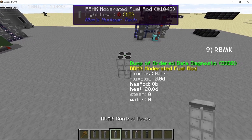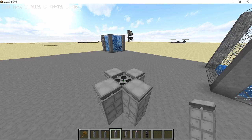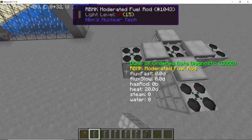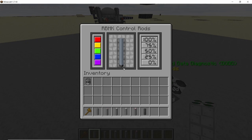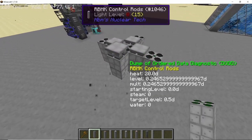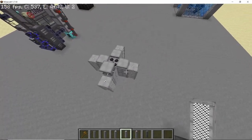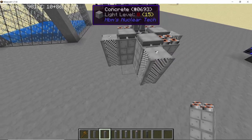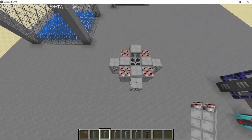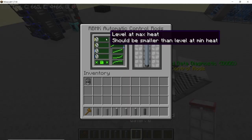Next up we have the RBMK, a reactor that deserves a video all on its own. Placing control rods is crucial — make sure to place them between every two fuel rods, or between fuel rods and reflectors. This helps control the number of neutrons passing through the fuel rod and is very useful in an emergency: if your reactor is AZ-5 compatible and you press the button, all control rods will come down, shutting down the reactor and preventing a meltdown. Also make sure to have more than enough steam channels placed in your reactor so it can actively cool down.